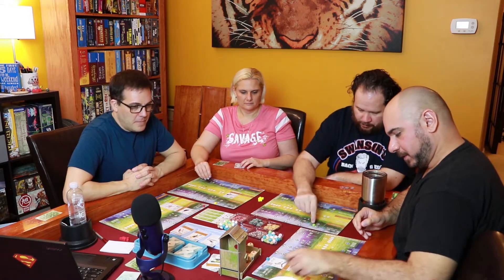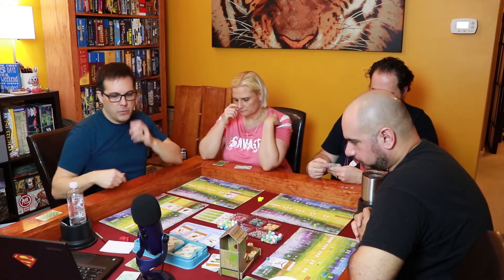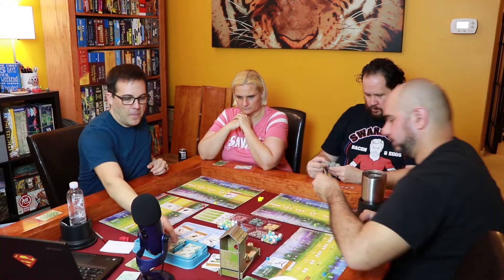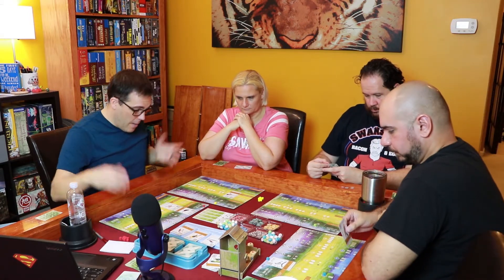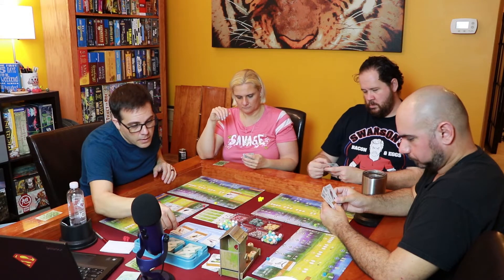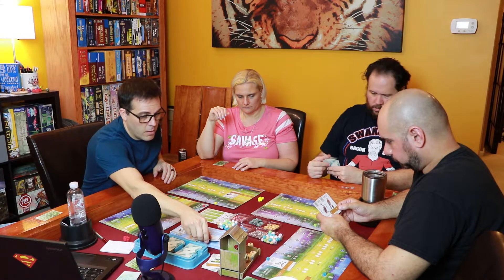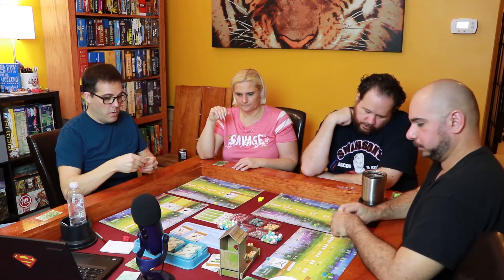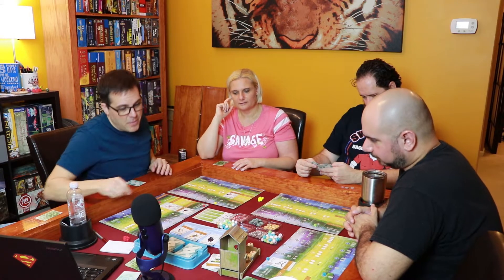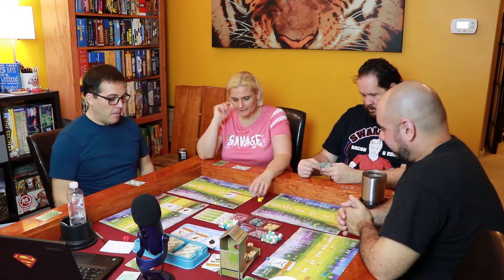Jimmy is doing the draw bird cards action. You can draw either one of the birds showing face-up or draw from the two decks in the middle. You draw just one card. Then I'm also going to draw a card — I'll take this one right here. When one is taken, a new card comes out to replace it.